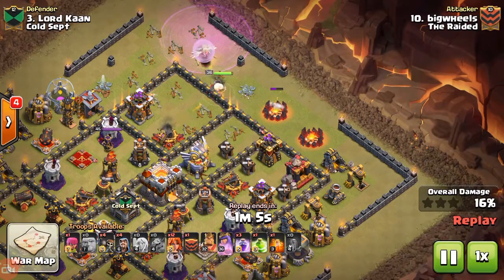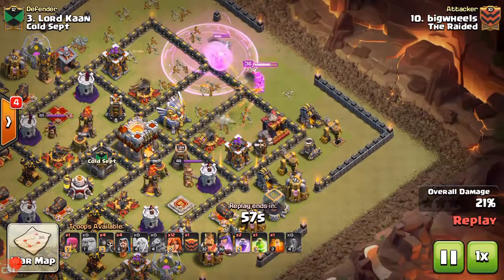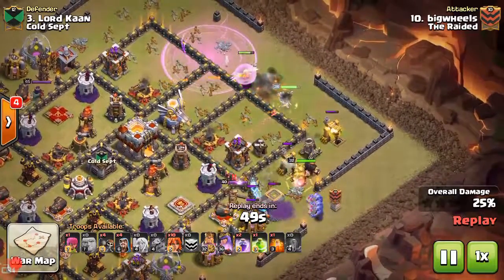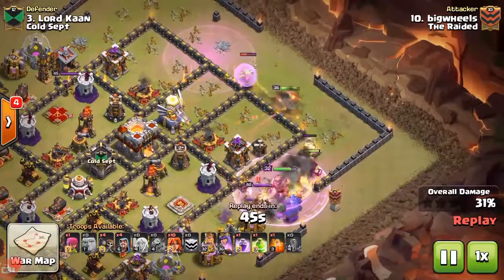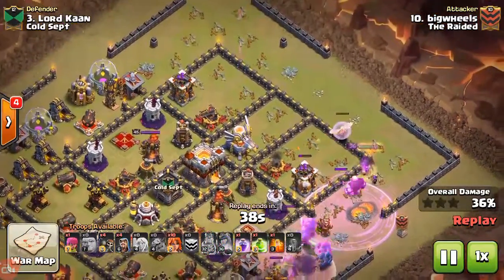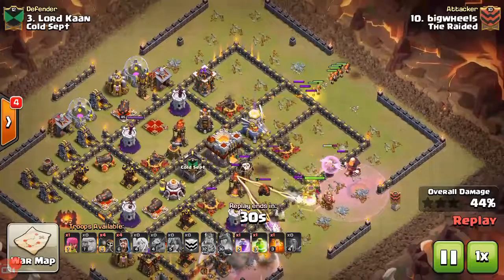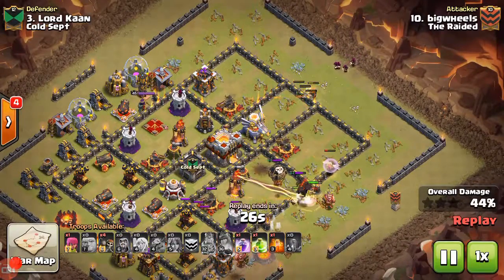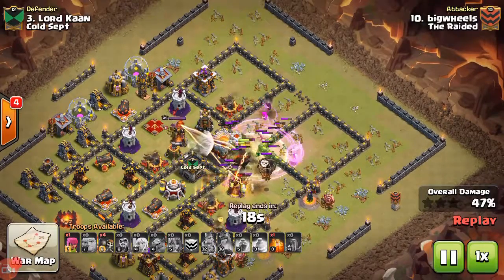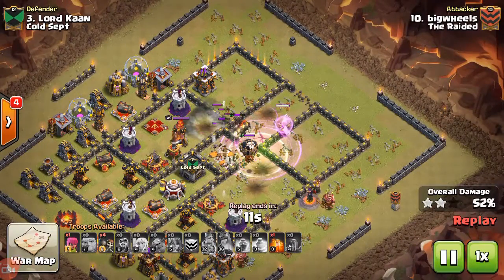Wheels elects to do the king-bowler walk instead of a golem-bowler walk to get more value, dropping his king down on this collector with the bowlers. He wants to clear out this whole side so his valks go straight into that eagle on the valk dive. He's got a really nice long funnel — nothing is going to pull those valks away from that eagle. He drops his valks in, drops his jump to the Town Hall, gets a couple wizards in behind for extra firepower, drops the rage down, and boom — Town Hall melted. Good job, Wheels.